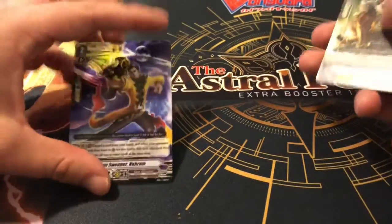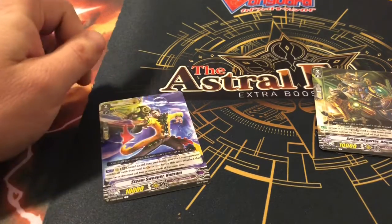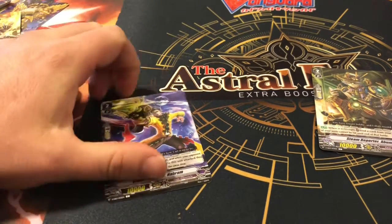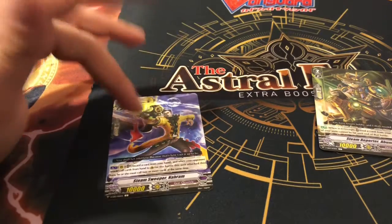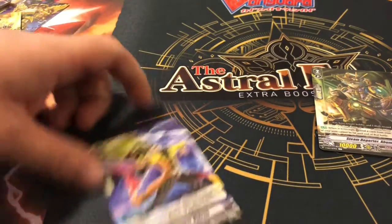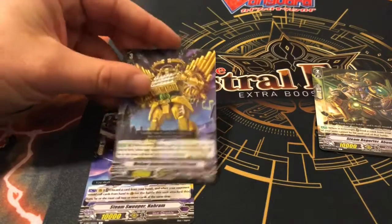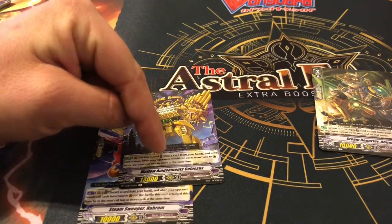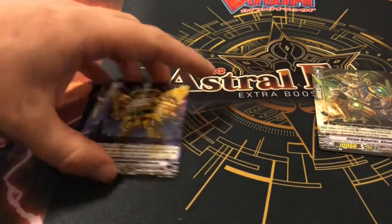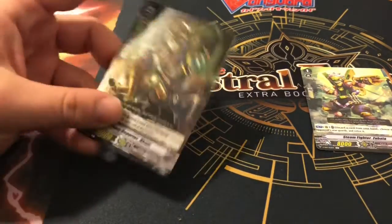This one also gets the Valdor effect — your opponent has to guard with two cards or more when they guard with him. Not bad. He also has a discard effect as a cost, which helps out with your Fang Force. But if you have Valdor on the field you don't need this on top of it — they don't stack, of course. One thing: his effect is a bind, which you remember is good for Mystery Flare.